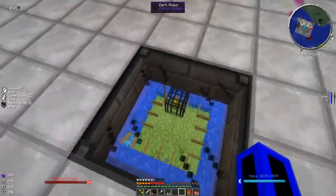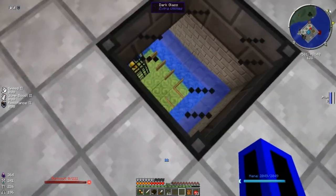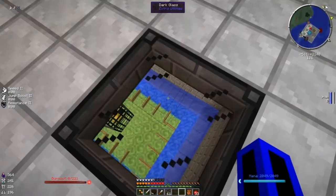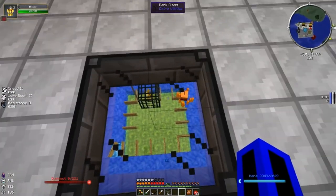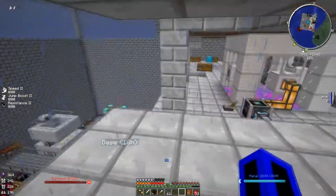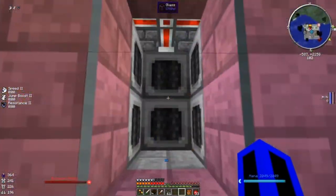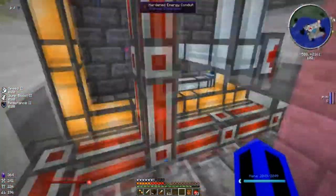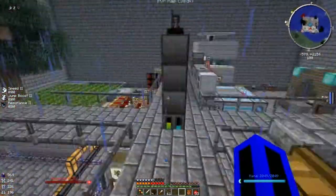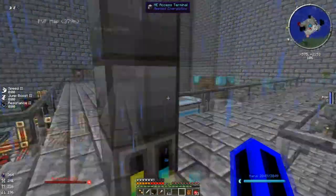I went out and found a blaze, picked it up with my portal gun, and brought it over. There's a Mysticraft portal in the middle which teleports them, and there's water that pushes them to the middle. They get teleported over here and the grinders eat them up, turn them into mob essence, and grab their items. I've been getting blaze rods — 86 so far.